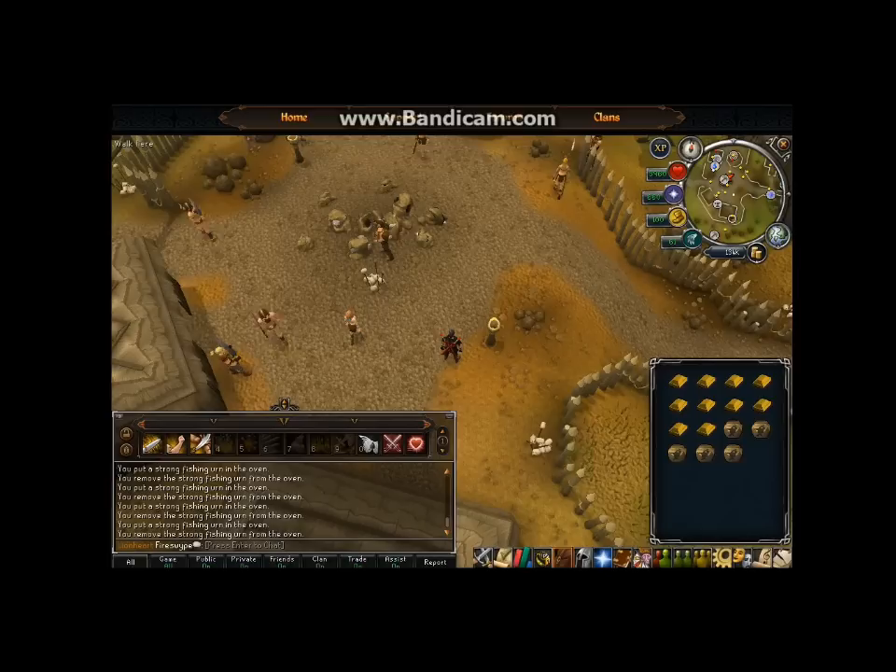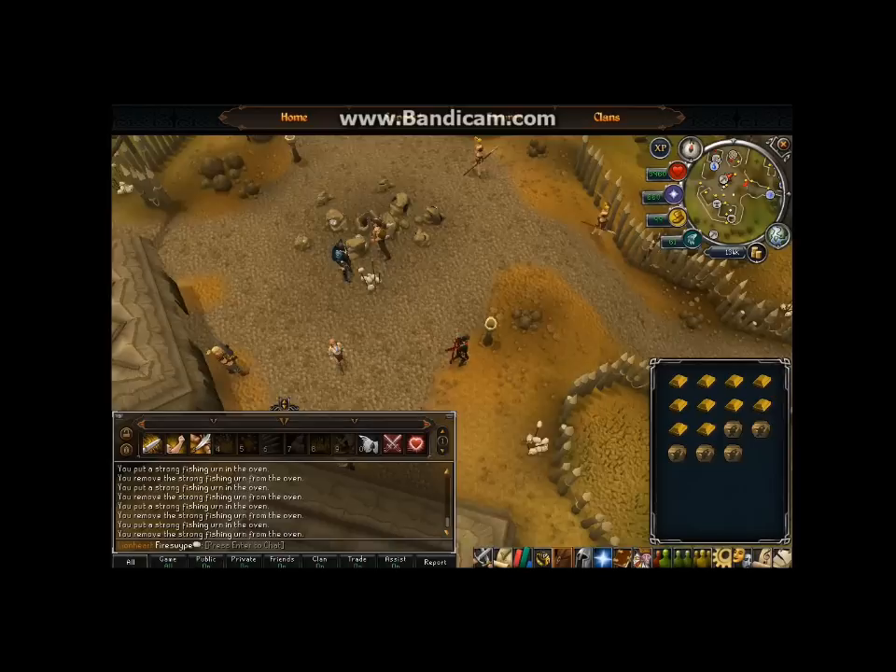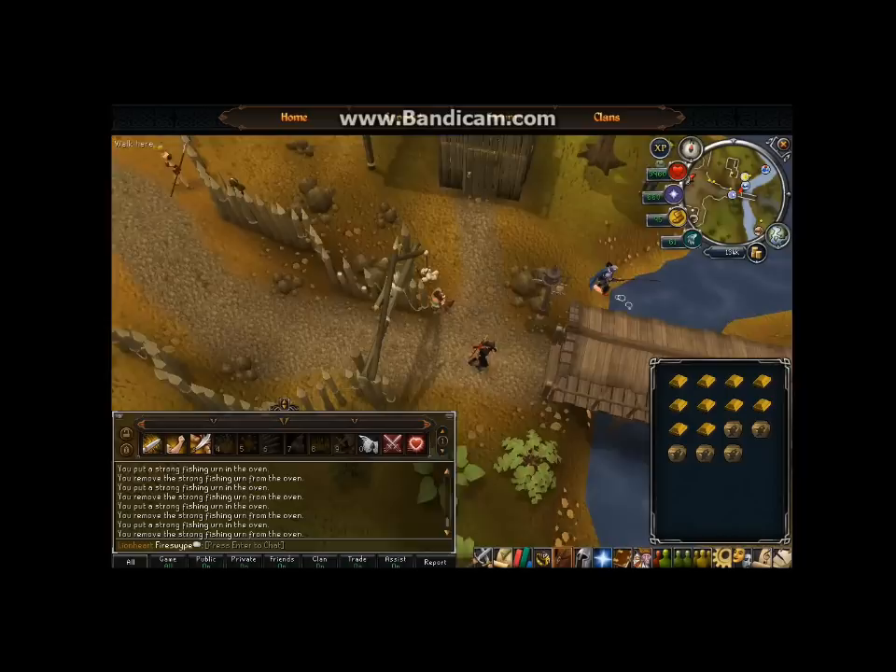If you want to make the absolute most profit, have the highest crafting level possible and make the strongest urns. I didn't check the price on other urns — other urns may be more expensive than fishing urns. You can probably make around 650k if you pay attention and figure out which urns are selling for the most.